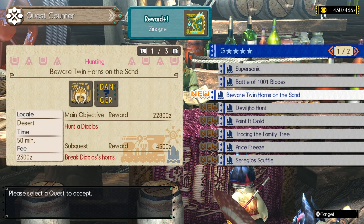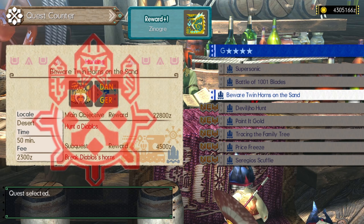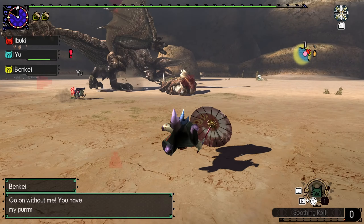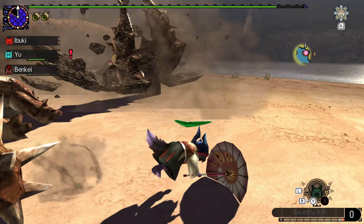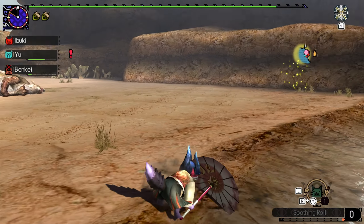Hello everyone and welcome back to Monster Hunter Generations Ultimate Prowler Only. Last time we slayed Valkstrax and got into G4, and after a short break talking about Beast Prowler we'll be going ahead and taking on more key quests. We've already got our water weapon equipped which will be great for the next monster we'll be hunting — Beware Twin Horns on the Sand, as we'll be hunting a Diablos in the desert. We'll go ahead and take that quest and head out.